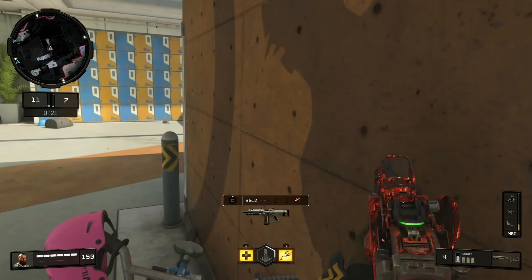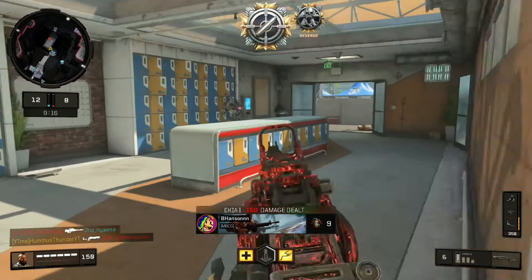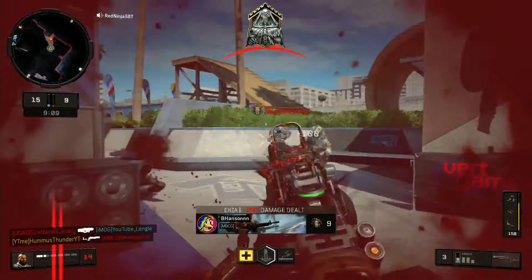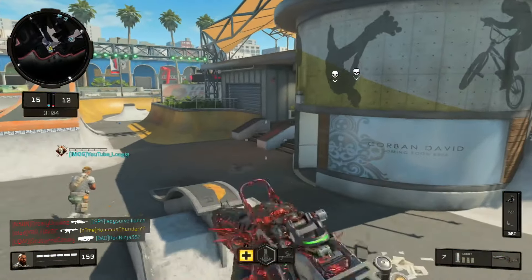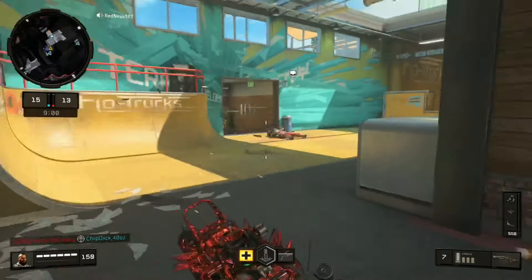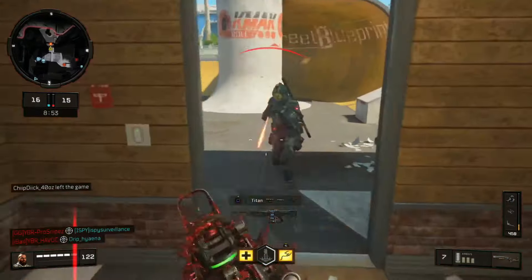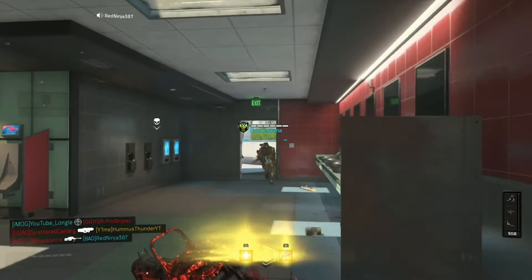The class setup we've got here is long barrel, suppressor, rapid fire, and extended mags. You might notice this is different from my previous class setup video where I had fast mags instead. I definitely prefer extended mags over fast mags — those larger magazines give you a little bit of extra ammo, and I never find myself running out. The reload is not a whole lot slower if you just tap that reload cancel button, and you get seven in the chamber instead of five.